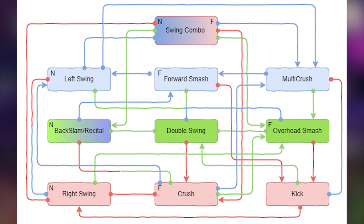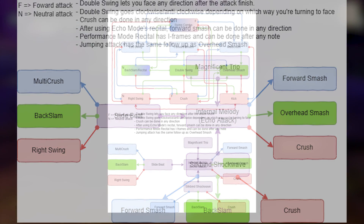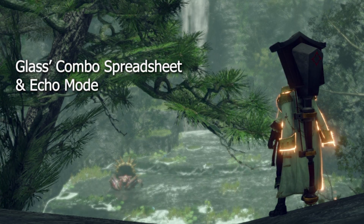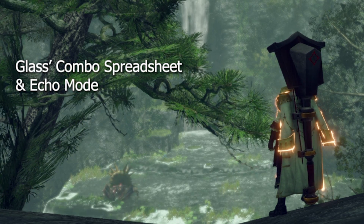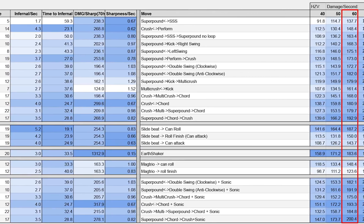All of these combos are overlaid on one another. Right here we can see our crush overhead smash chord combo, but after the overhead smash we can branch into a kick multi crush combo, or a double swing overhead smash combo. Down at the bottom we are looking at the moves that can combo into and out of Infernal Melody — this part is pretty self explanatory if you understand the top half. Thanks to the hard work of Glass, T-Self, and Gravion, Glass was able to create this.